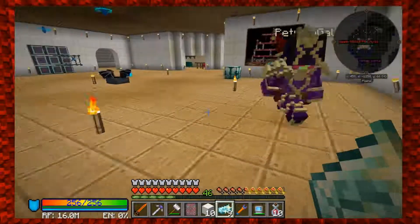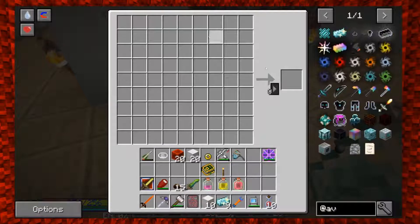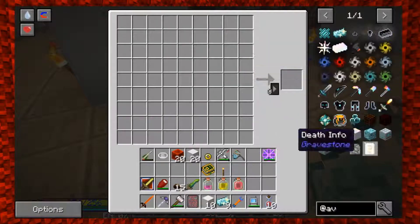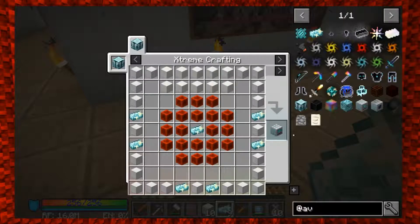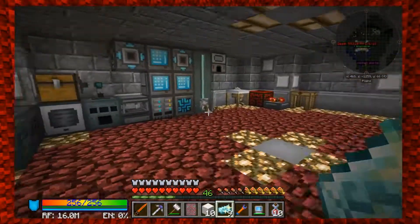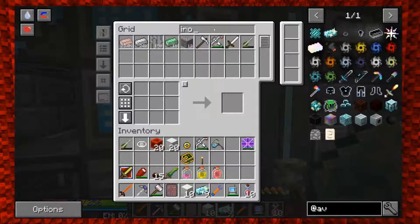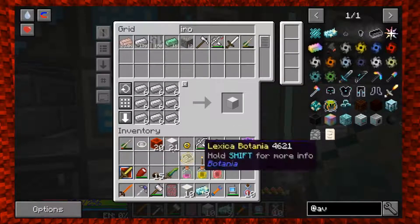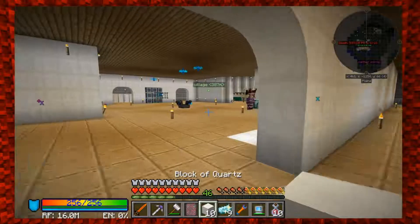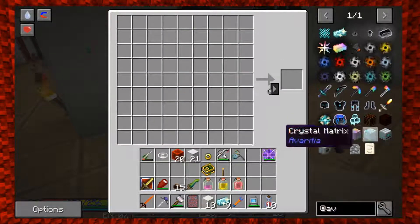Now we're gonna make this. Do you want to give me the stuff or do you want to do it? You have the recipe up - just tell me what goes where. For the neutron collector - just hit the plus sign at the bottom. I'm missing one block of iron. You have to craft it because I already took all the blocks out. We need to get more iron in the system.